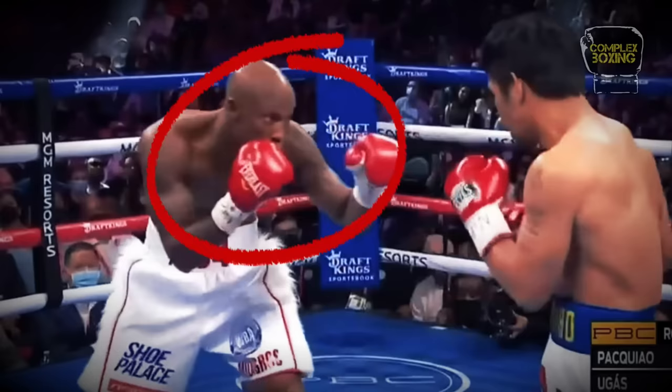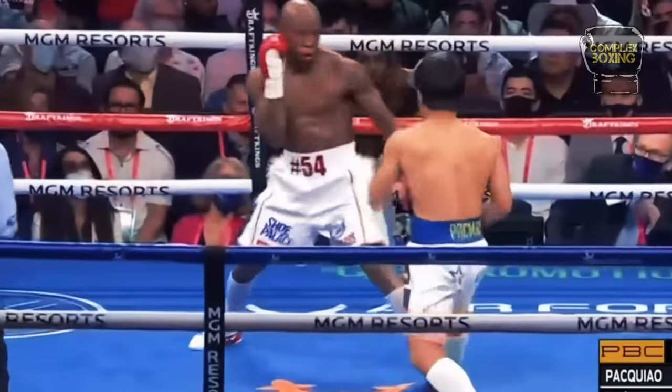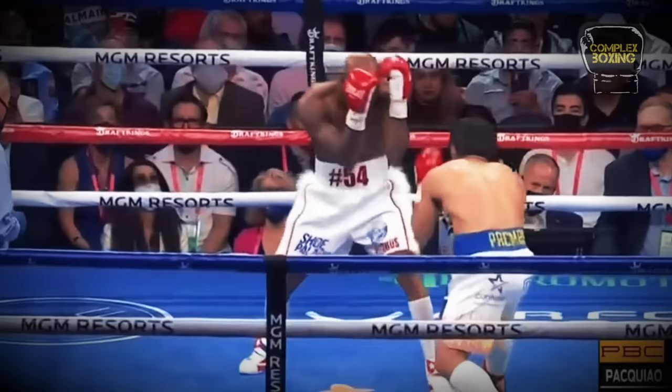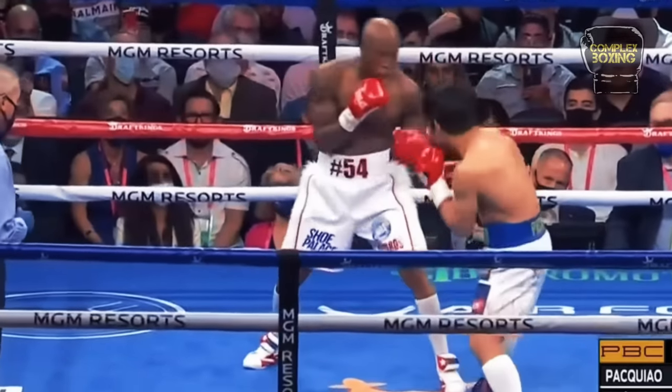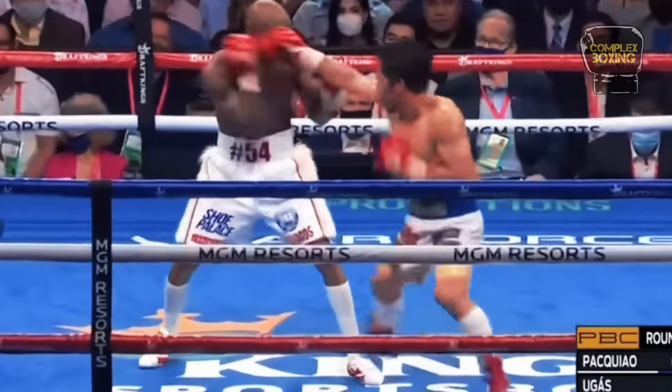Ugas hunches forward to deceive Pacquiao and create the illusion of being closer than he was. It gave Ugas the ability to bait and counter all kinds of punches from Pacquiao, and the capability to go in and out of the punching range.